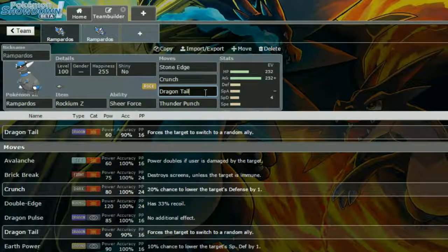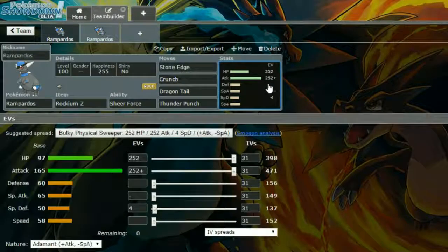I'm not sure if Sheer Force affects Dragontail. Stone Edge pairs with Rockium Z well for extra damage and STAB. Crunch is just for coverage in general. Dragontail is to force switches on Pokemon you don't want in, especially if they've been setting up and you can live an attack. Thunder Punch is great for water types. EVs are max HP and max Attack with an Adamant Nature, plus 4 EVs in Special Defence.